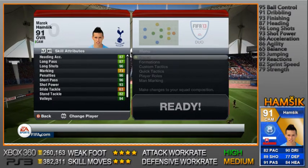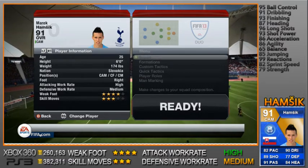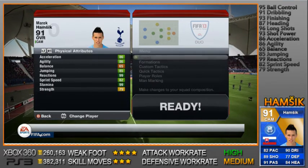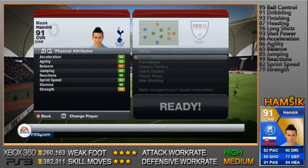His shot power is 93, standing tackles at 82 but he's a CAM so it doesn't really matter, and his volleys are 94. He's got a four-star weak foot and three-star skill moves. He's from Slovakia. He's got a high attacking work rate, medium defensive — that's really good for a CAM because you don't want him chasing back and being out of position when you need him most while attacking.